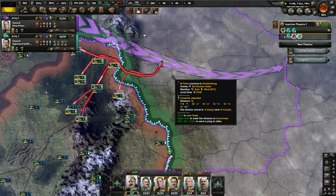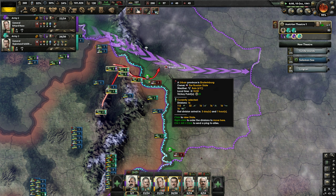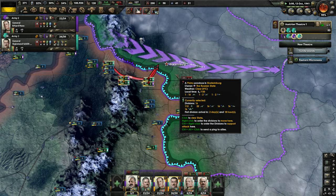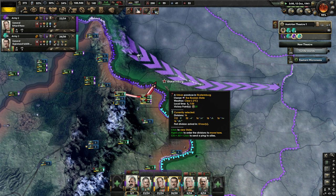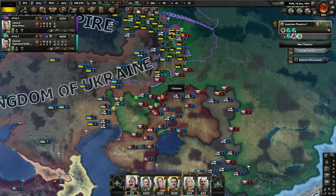It is October 1941, so we are just now getting into when this war was heating up historically on the eastern front — it started a couple months earlier historically, but not by much. He is really just not even able to do anything right here. He is at 92%. I don't know if we will get 8% toward capitulation from taking his capital, but we will see how close that gets us. That gets us to 97% — we are very close now.